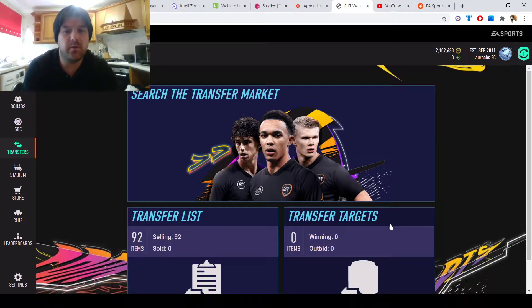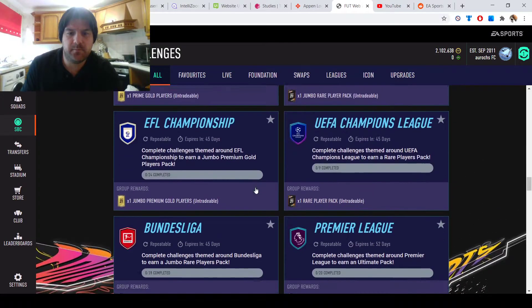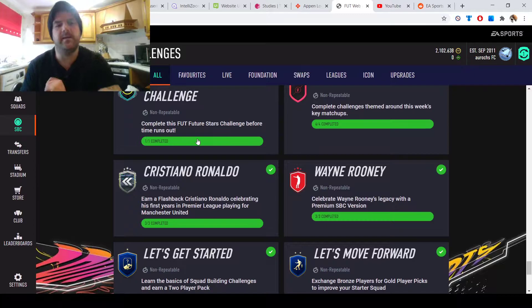I've still made about 300,000 coins from bronze pack method since Friday — it's Sunday morning now — so it's still good. That's not the case every day; it's been boosted this week through an SBC that had drops where you didn't need a full team of silvers or gold, you could do it with a bronze team. So it's boosted the price of bronzes. They've started to come down a little bit but it's been helpful.